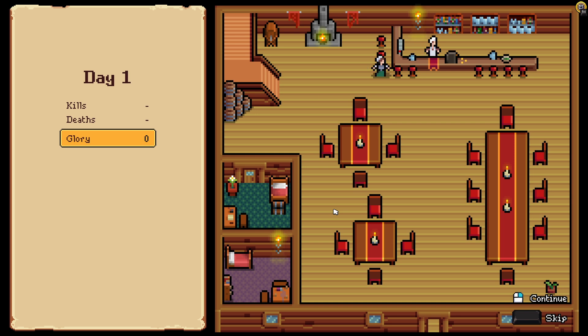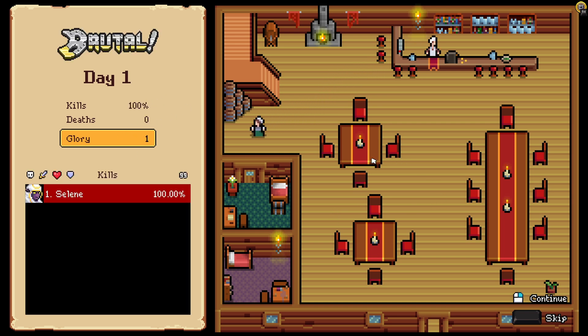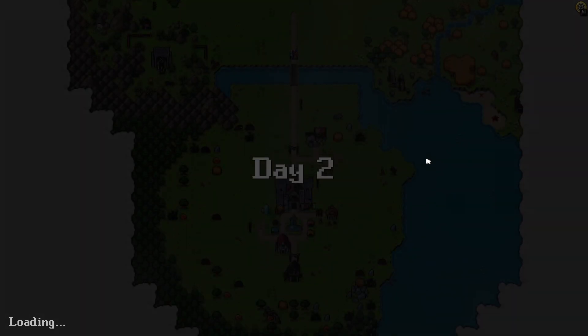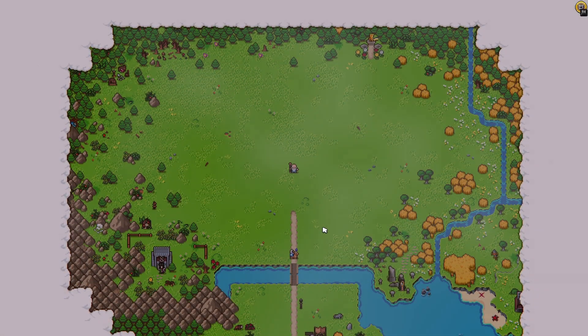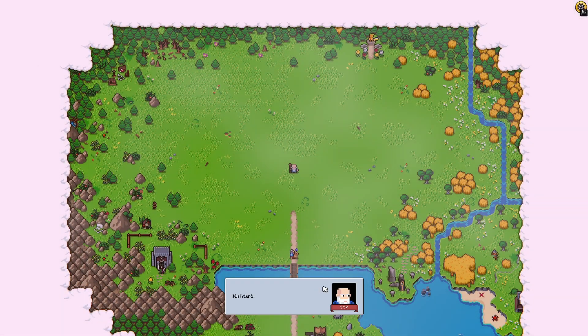The castle can only store a limited amount of resources — to increase its storage capacity, you need to repair it. I didn't know it was in disrepair — it does look kind of beat up. Let's cut down some wood. We need three stone now, so we gotta wait. We got 11 kills, we got a glory. Selene is kicking butt. Okay, continue.